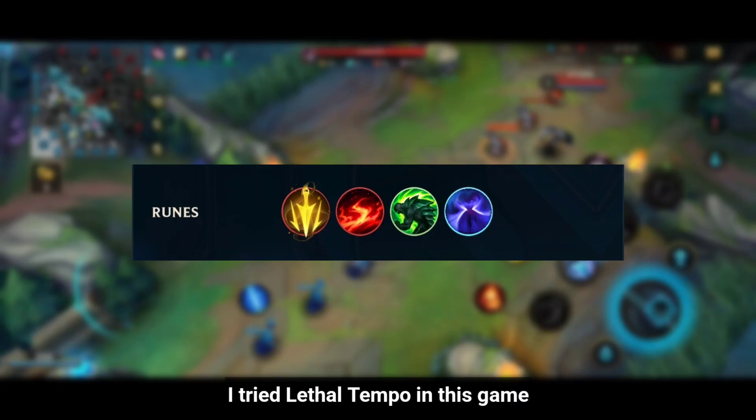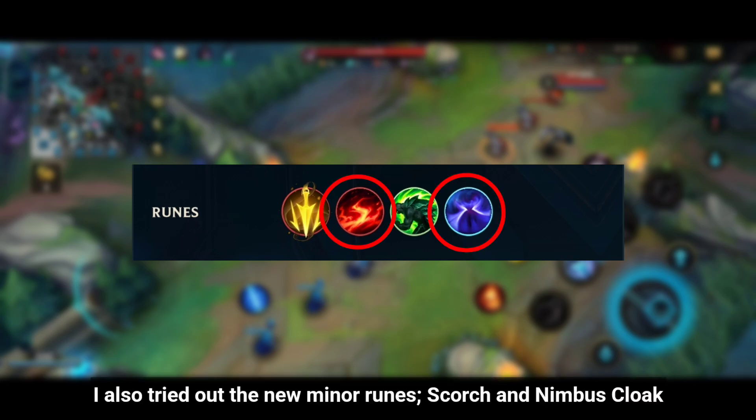I tried Lethal Tempo in this game and it's good for Fi's second skill — it's surprisingly good though. I also tried out the new minor runes, Scorch and Nimbus Cloak.